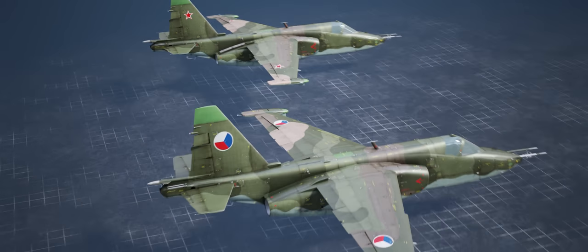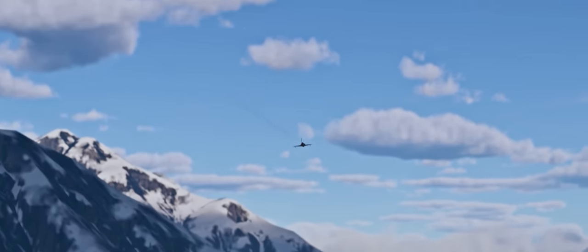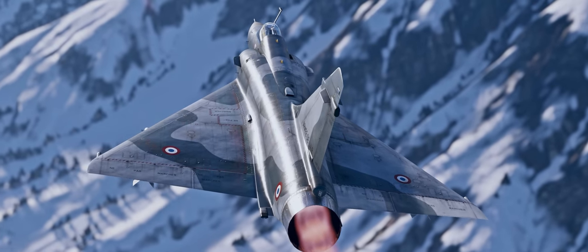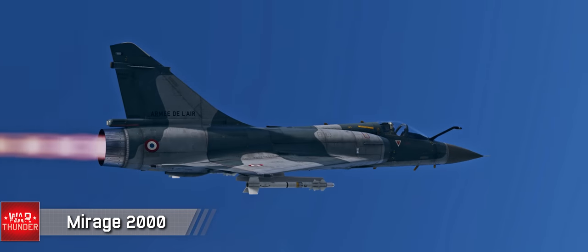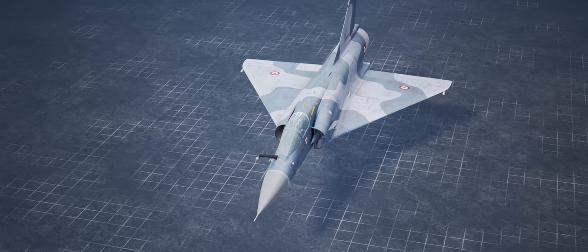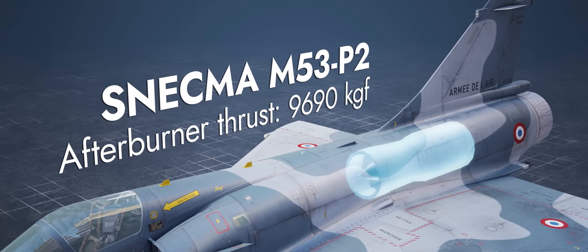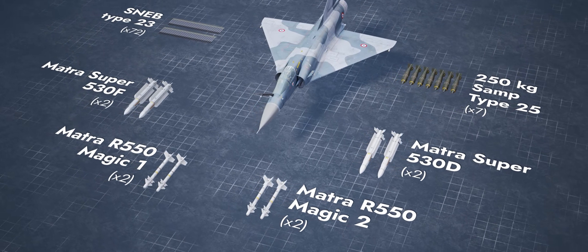Which plane are you expecting next? Maybe a new French Mirage? Oh wait, we've got just the one! Please welcome the most famous French jet fighter, the Dassault Mirage 2000, modification C S5. This incredibly beautiful combat bird has inherited all the best features of its predecessors to truly become a top aircraft. It's powered by an amazing turbojet engine, and its nine hardpoints can carry a wide range of suspended armament.